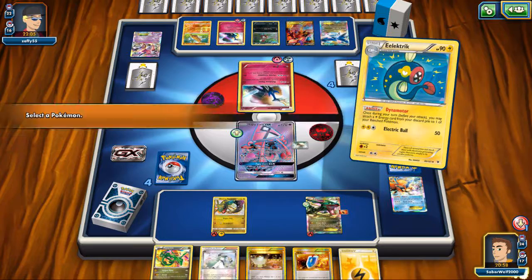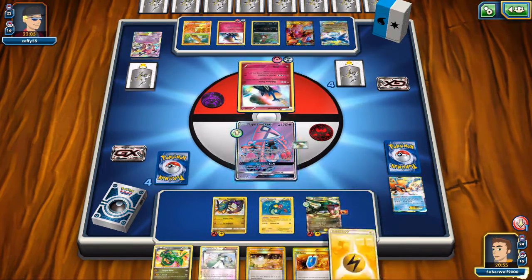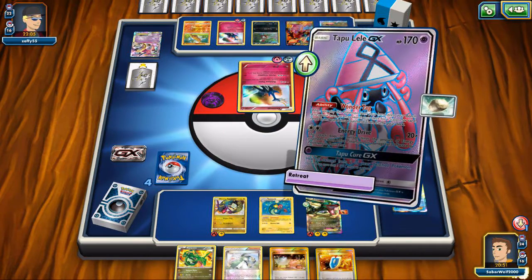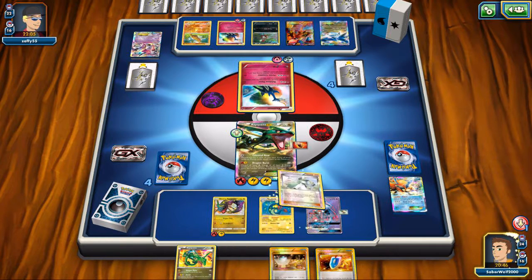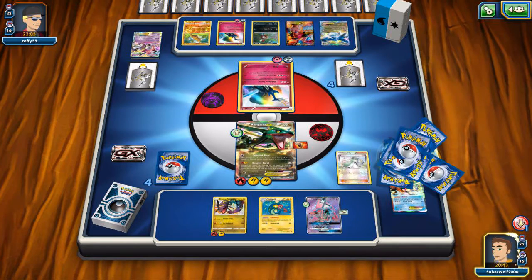Decks like Zoroark GX with the eggs outclass this deck completely, and basically any deck — Ray Eels, any of these sorts of decks — it's just in a different league. But if you don't factor that in, this Xerneas deck is pretty strong in Expanded.